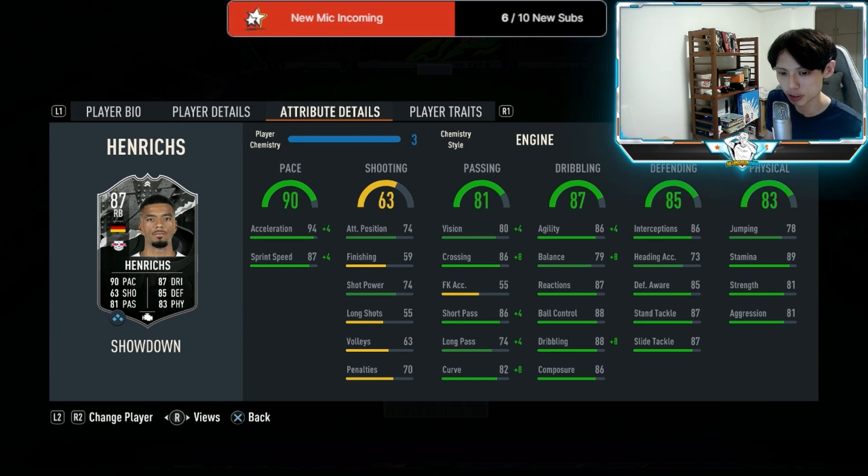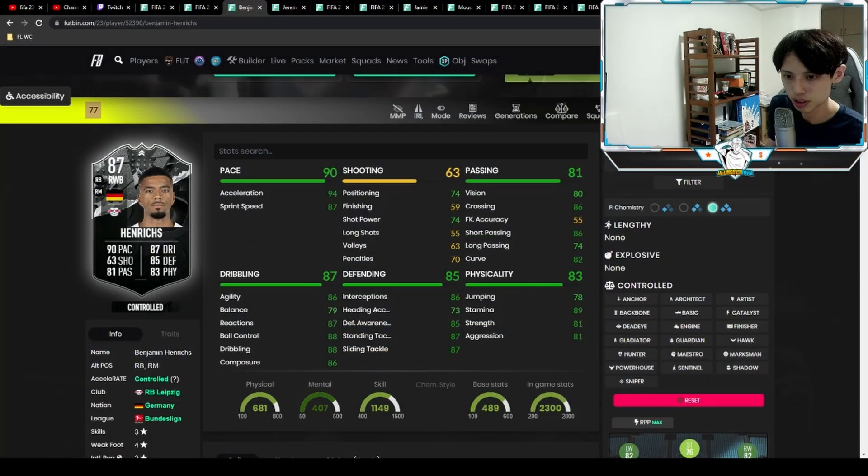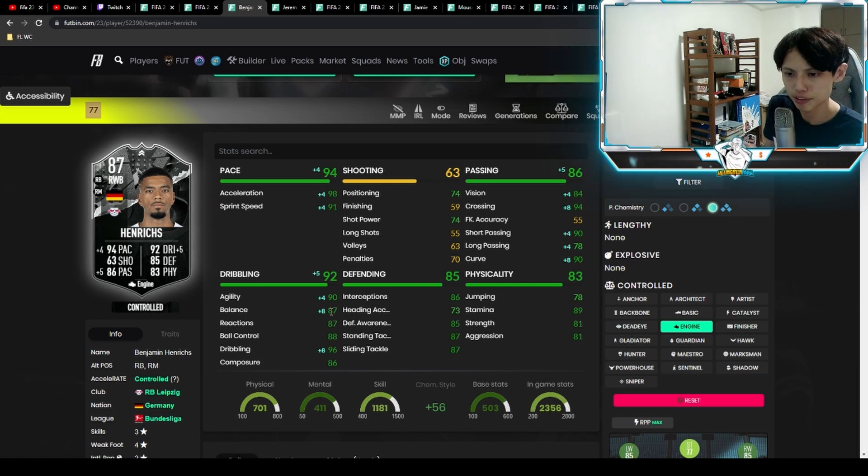For chemistry style — one major issue is the dribbling. If you ask me, Shadow or Engine, I'd take Engine simply because it increases his agility and balance. I didn't feel any difference in terms of defending, but dribbling I can definitely feel the difference. Engine chemistry style is the way to go, especially if you're playing him at right wing back where you need him to dribble well. Even in a three-back, it's preferable to play him as a center back rather than a wing back.